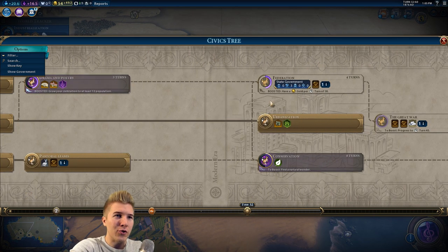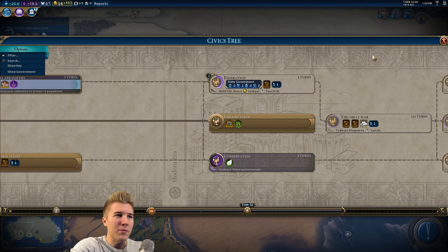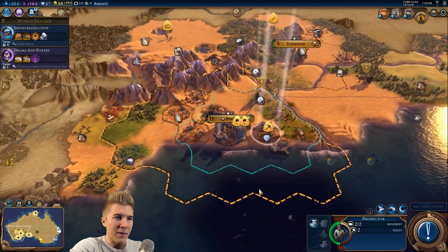I could go straight for Federation — probably a good idea. We've already boosted it, so let's do it. I'm just going to click, we're going to beeline for it. That sounds like a good plan to me.